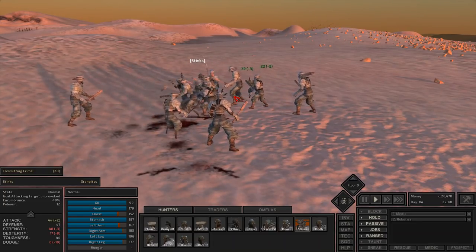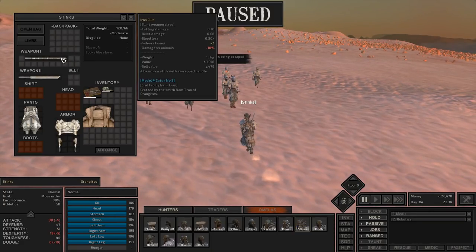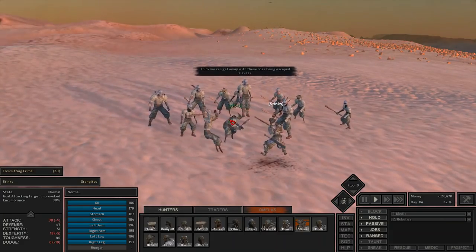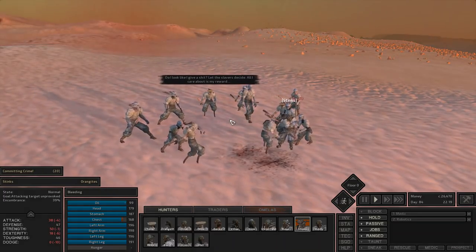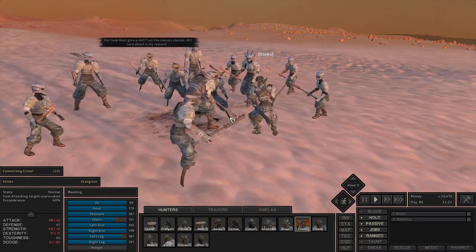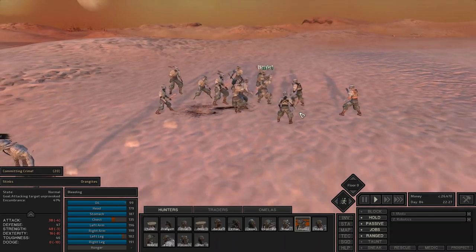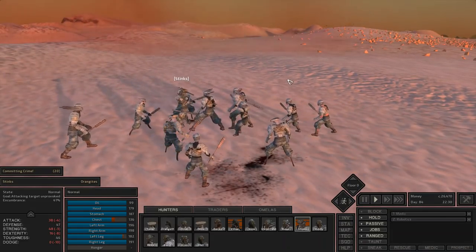Let's try a different weapon type. Stinks now has a blunt weapon, which if you've got high strength is a pretty good weapon. Yeah, 35 damage — that's respectable, and you can hit multiple people with it. Its reach isn't very good, but it's a decent weapon against armored opponents. It doesn't take as high strength as a heavy weapon — for heavy weapons you need super high strength to be effective, and luckily Stinks does have really high strength.